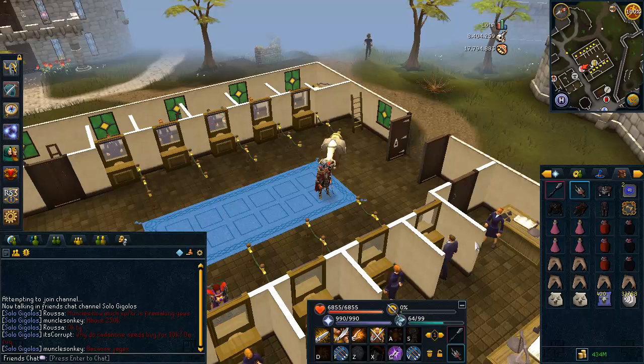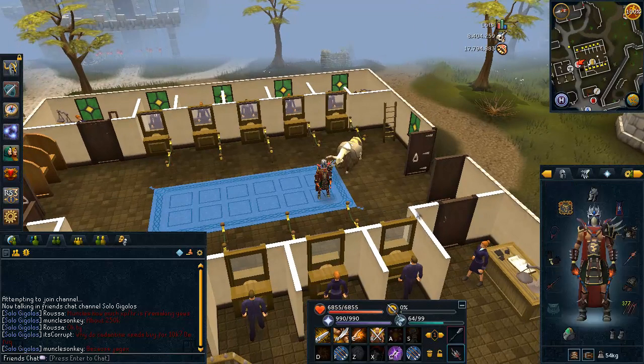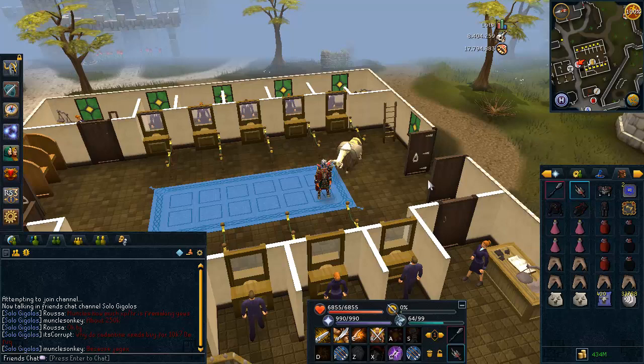So first of all, before we actually get started into the killing of the kings, I have to go over the gear setup that you're going to want to bring. At the moment I actually have a Daganoth task, which is very, very handy. So if you do have one, you definitely want to be wearing a Slayer Helm.